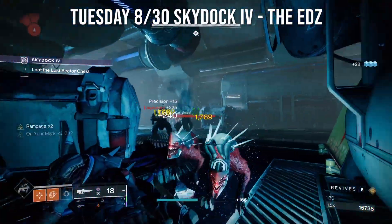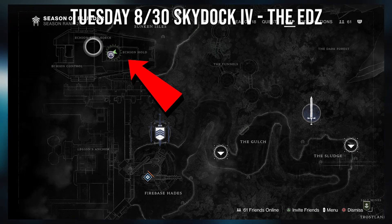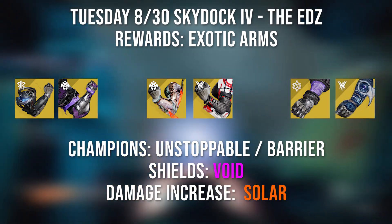Tuesday, August 30th you have SkyDoc4 on the ADZ. Just head to the Sunken Isles to find this Lost Sector. The rewards today are Exotic Arms, so you have a chance to get any Exotic Arms including any of these.